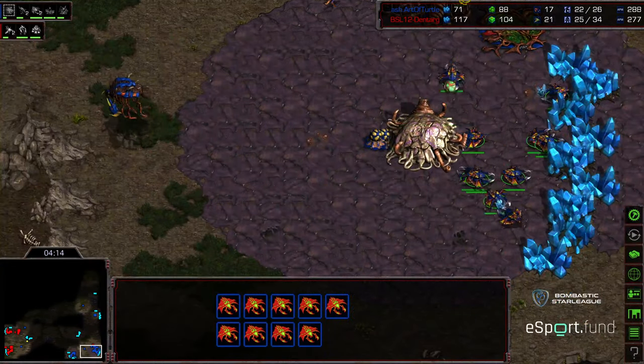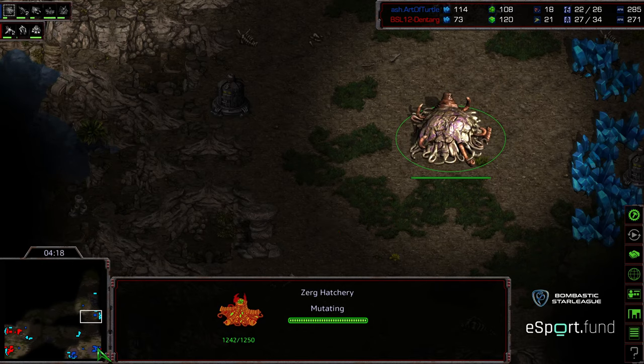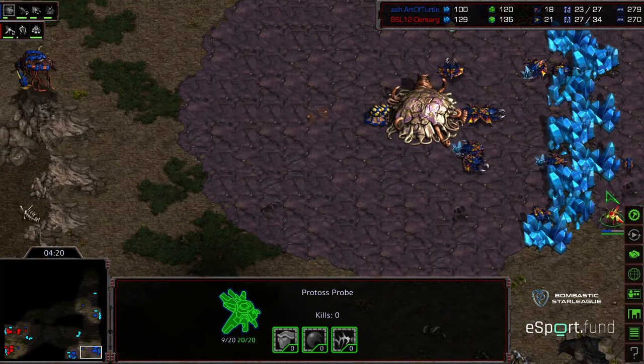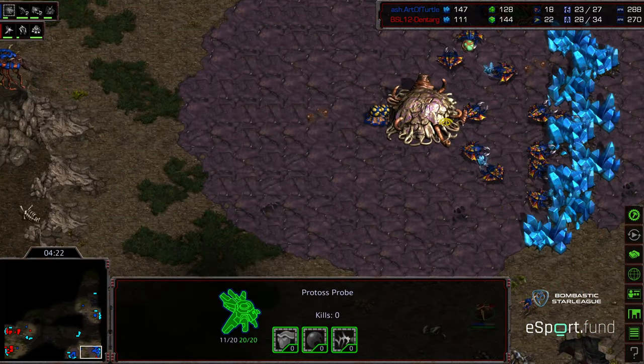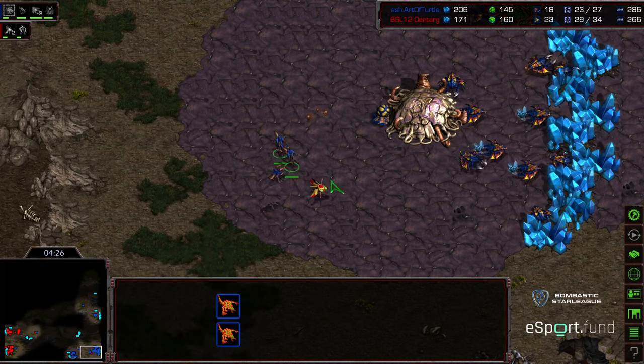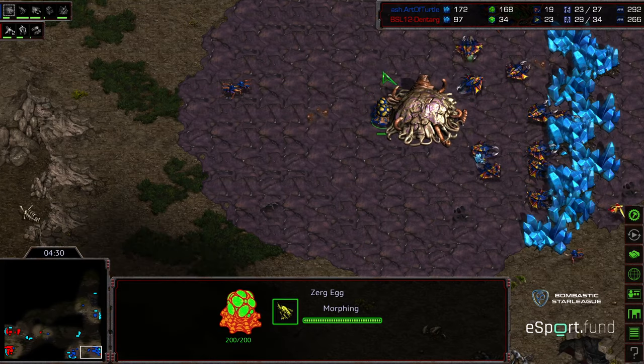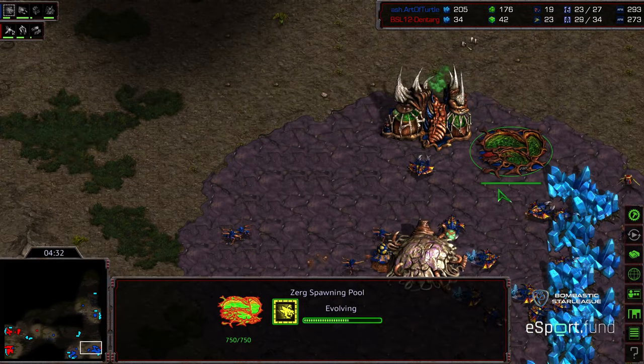Decent saturation at the natural expansion, decent saturation at the main, and the three o'clock base coming up momentarily. Only the single zergling, but two additional zerglings have been produced. It's very difficult for even just two zerglings to kill a probe until zergling speed is finished. Zergling speed is upgrading here.